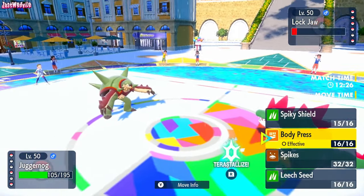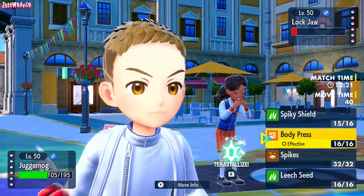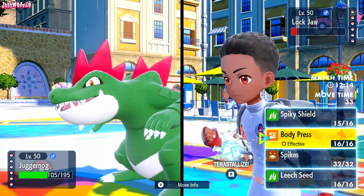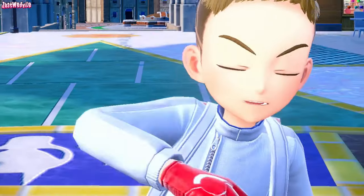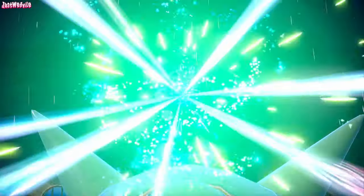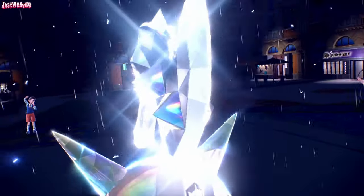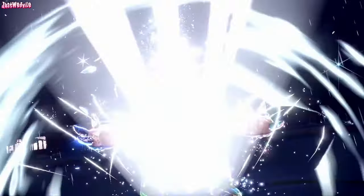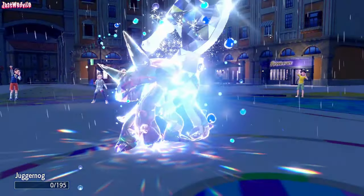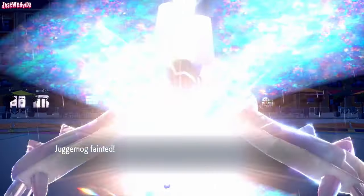I don't think I need Tera on anything else. If we get a Dragon Dance up with Feraligatr we'll be golden. So I am going to Tera Steel and go for Spikes, because they're going to go down to the Rocky Helmet. We Tera Steel. If they predict the Tera Steel and go for Liquidation, that's an amazing play on my opponent's behalf — kudos to them. But I feel like they go for Ice Punch. As they go for Liquidation predicting the Tera — and that's going to take us out. We did unfortunately waste our Tera, but the Feraligatr goes down.